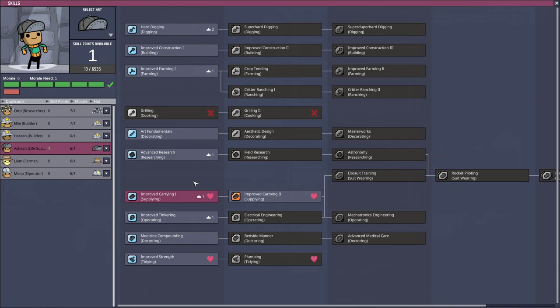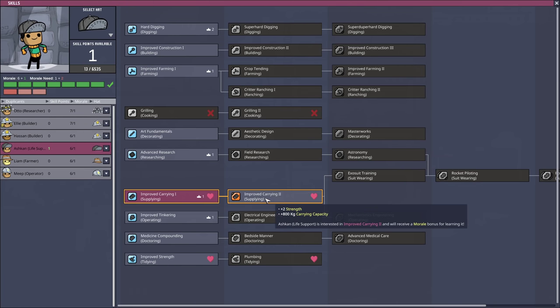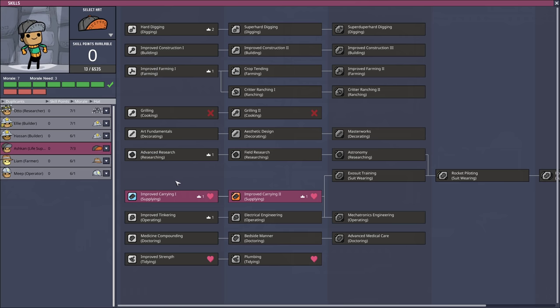Another skill point - Ashcan, finally. You can do the improved carrying too, getting you closer to becoming a hauling god.